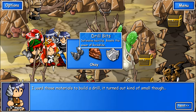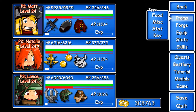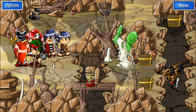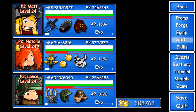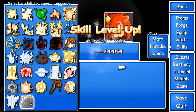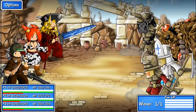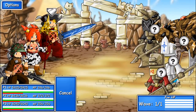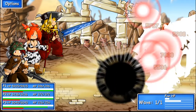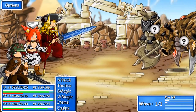I used these materials to build a drill — it kind of turned out small, though. Drill bits, defensive hair clip, boosted power, rock slide, cake, and shield. I'm checking this out. Upgrade that to its highest level. Upgrade that more so it's actually more useful. Start with you — that's the earth elemental. Boom. Not quite enough.